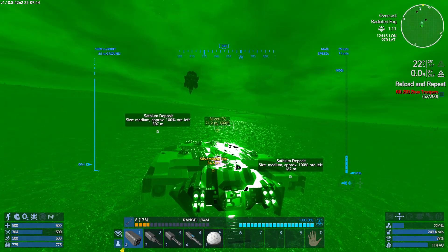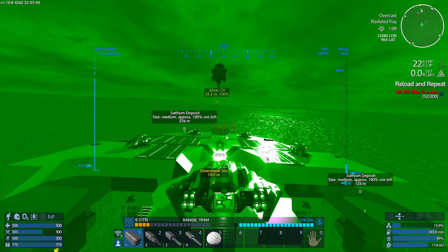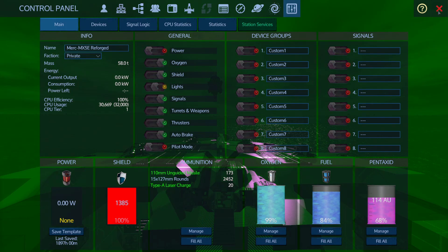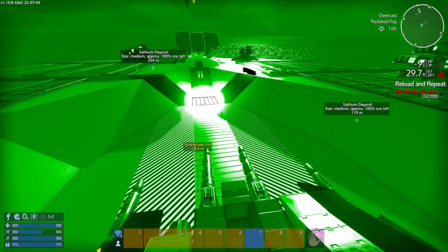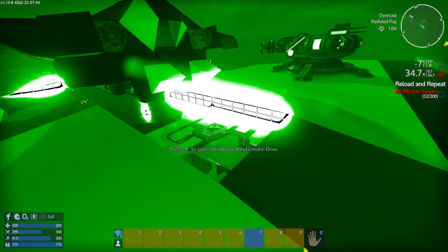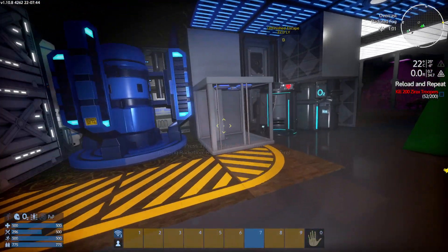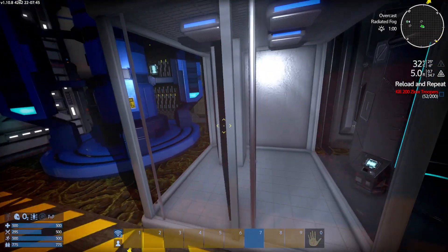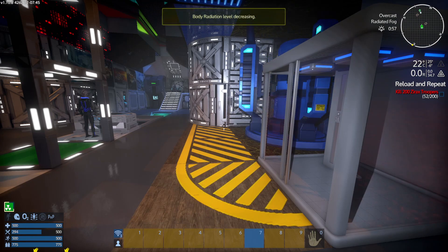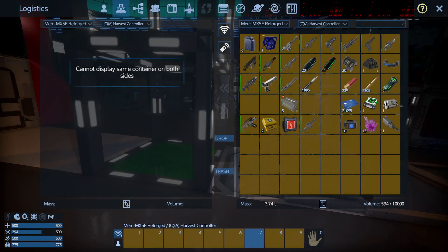We're still getting visitors which are consuming my ammunition — that's okay. The radiation on this planet is 29.7 and I've got enhanced radiation protection. We're going to need a bit of a scrub down to clear the radiation. Then it's a bit of an offload.